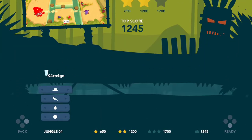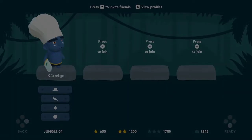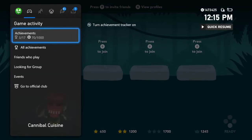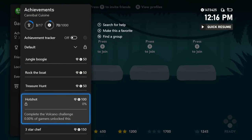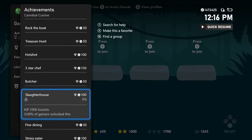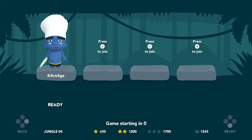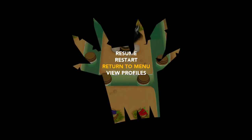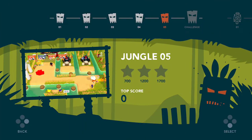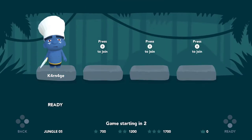Up to level five in Jungle, I believe. There's also different worlds — we're only in the Jungle world and then there are others: Beach, Temple, and Volcano, each with a couple of levels. Definitely a lot of levels in the game. Let's move on and try the next level.